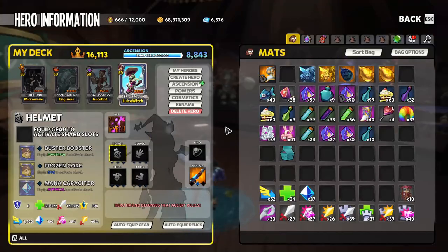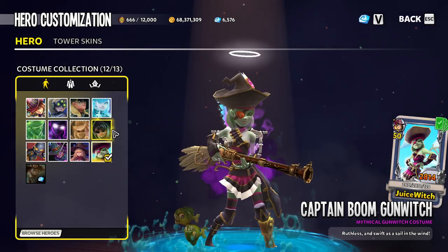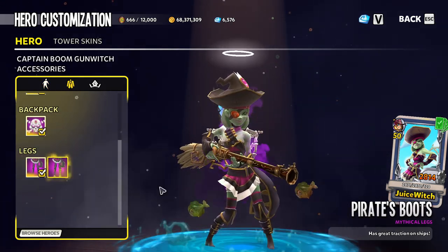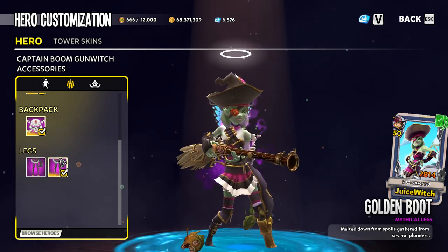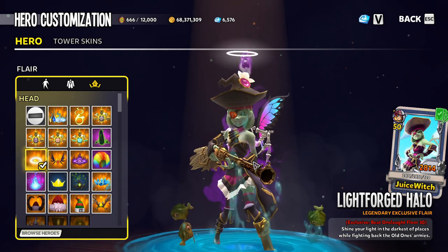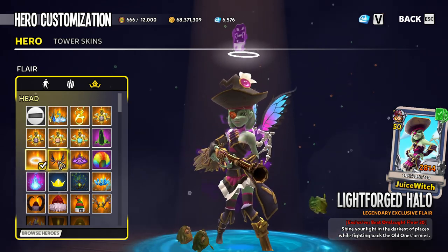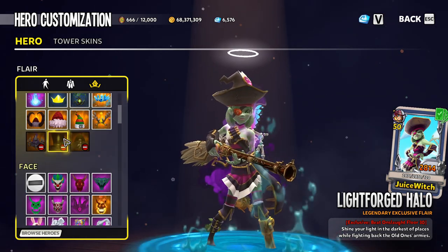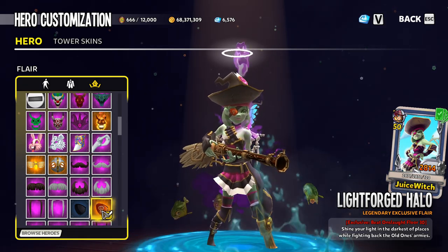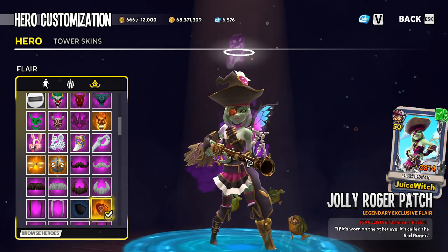Last but not least, we take a look at the lovely Gun Witch with the Captain Boom Gun Witch skin. This one does have an interchangeable accessory — you can go with or without the Golden Boot, and I decided to go with it. I was kind of mixed on what to use in every slot, but for the head I went with the Lightforged Halo, because we know the Gun Witch is just an angel. And since it's a pirate-y skin, I had to go with the eye patch — the Jolly Roger patch — to match along with the pirate theme.